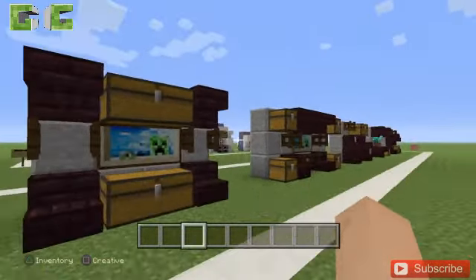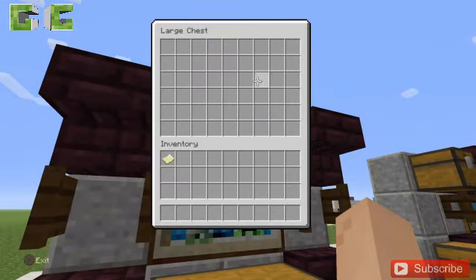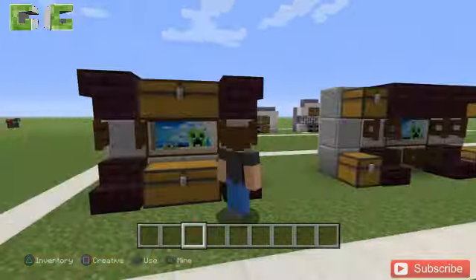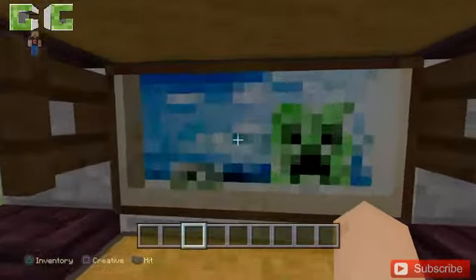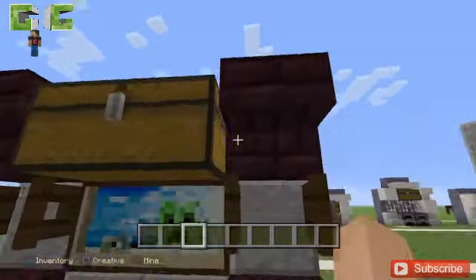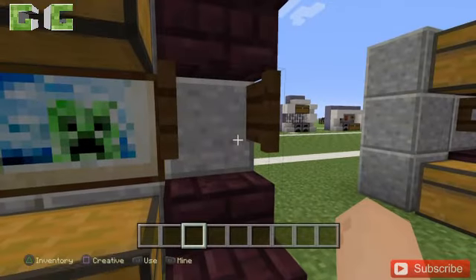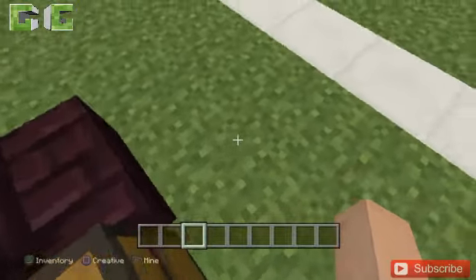Now moving on to the TV center. This is where you put your movies, and here's your disc storage too — though we don't have the latest update for it since it's on PS4. I love the decoration whenever you put upside down stairs.